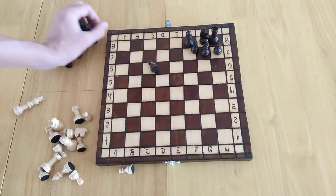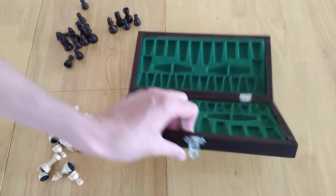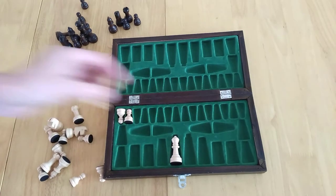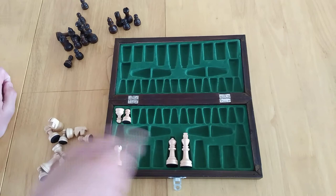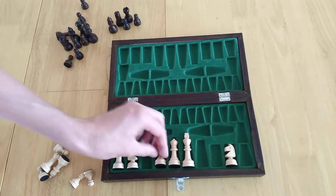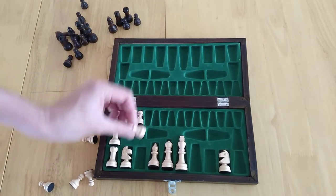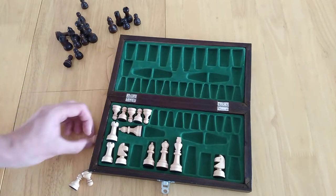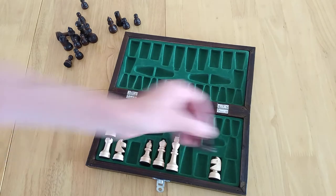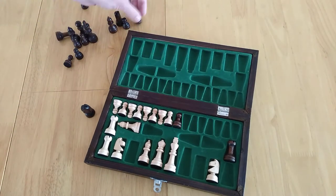Chess isn't as long as most people make out — there are known games lasting five hours, but for me 20 minutes is usually how long it lasts. If the same move is repeated three times in a row, it's a stalemate — a draw. If you've run out of pieces that can force a capture without themselves being taken, that's also a stalemate. There's also fool's mate, where your king is trapped by your own pieces with no escape — something to watch out for.